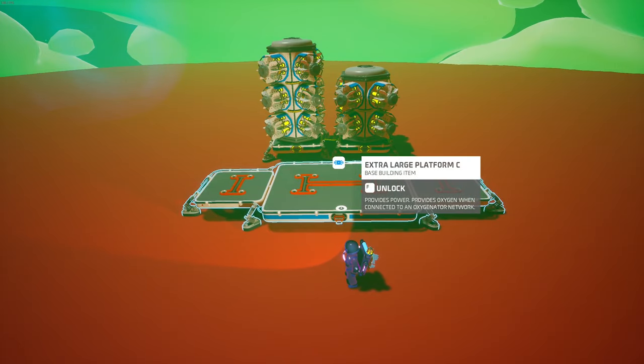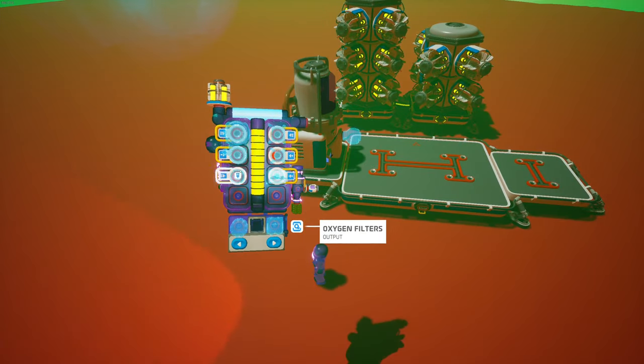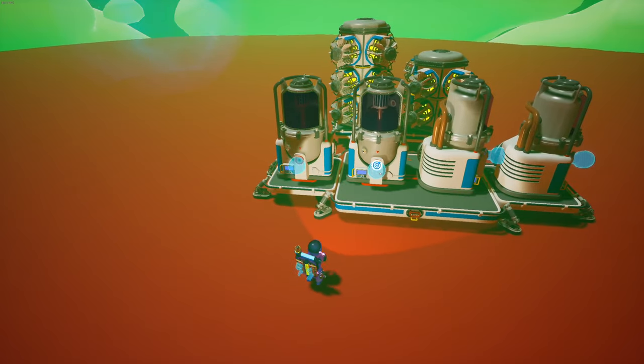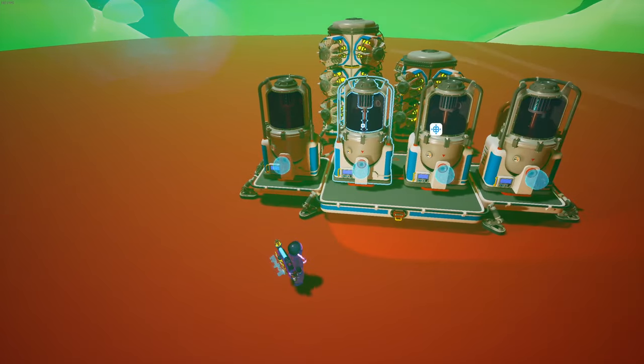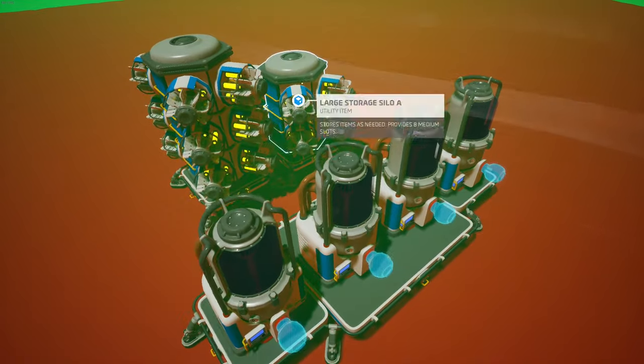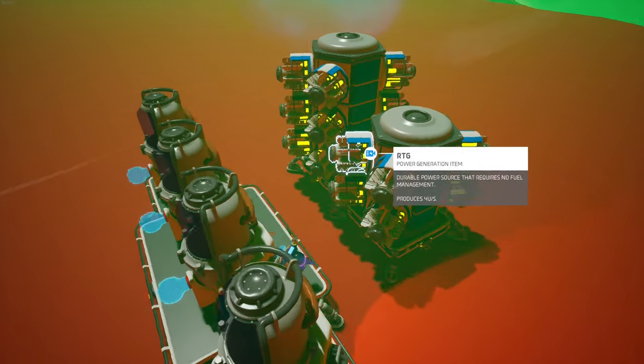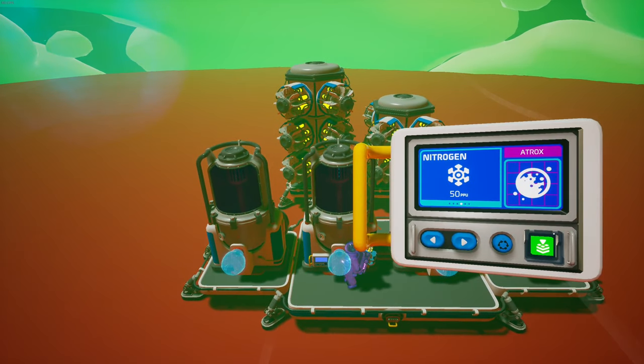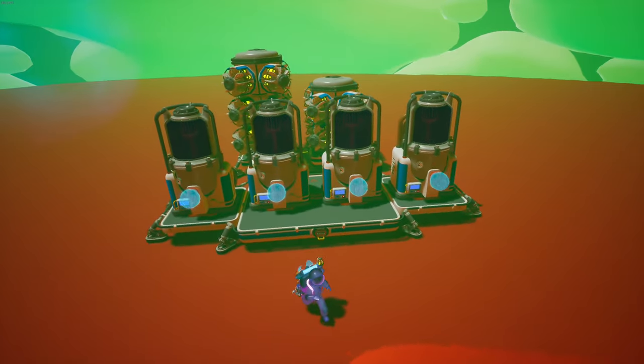You'll want to start off with an extra large platform C and then take four atmospheric condensers and place them on it. You can use one if you'd like. These are going to use 20 power each, so I have an exact number of RTGs here to power it, and you're going to set all of these to produce methane.